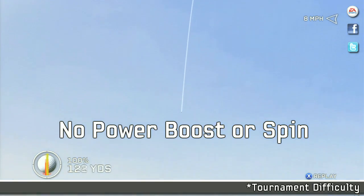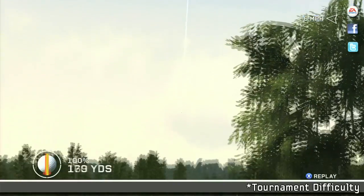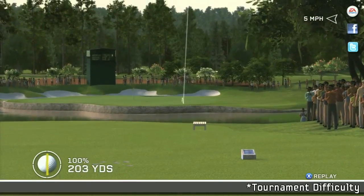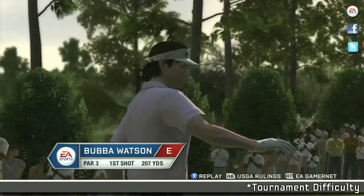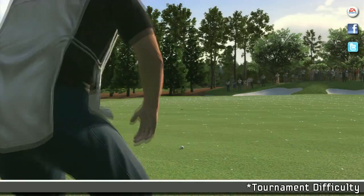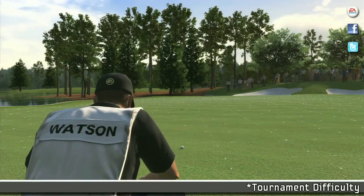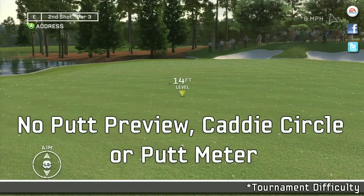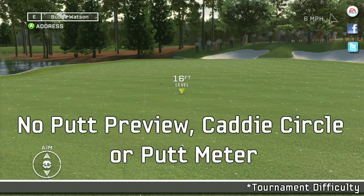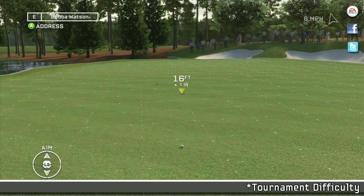Remember, at this level, no power boost and no spin. Hitting the green is tough for all types of players in tournament difficulty. This is a routine putt — knock it down just like we practiced. The ball will move right to left about two feet to the outside of the cup. As we're approaching the green, we have no caddy recommendation circle, so that's different from other difficulty levels.